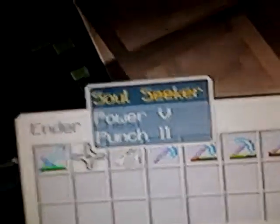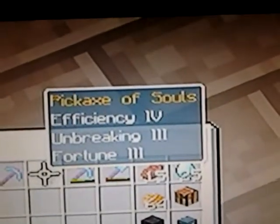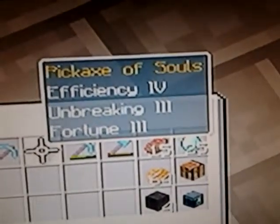Soul Seeker: Punch 2 and Power 5. Soul Miner: Efficiency 5, Unbreaking 3. Pickaxe of Souls: Efficiency 4, Unbreaking 3, Fortune 3. Soft Soul: Unbreaking 3, Efficiency 3, Silk Touch 1.